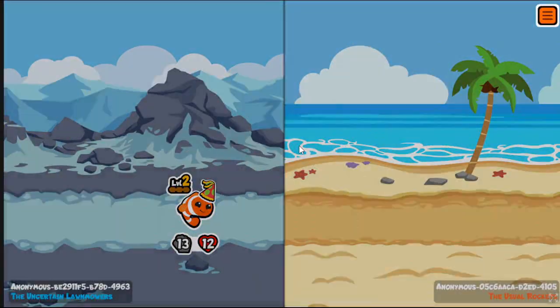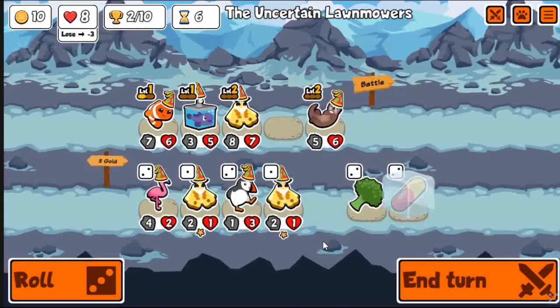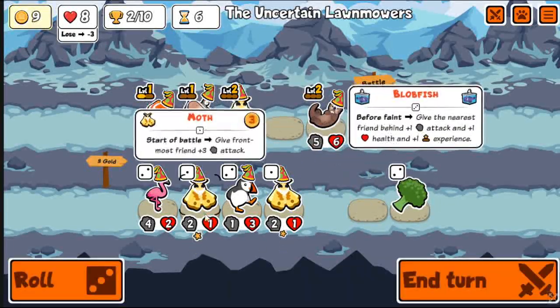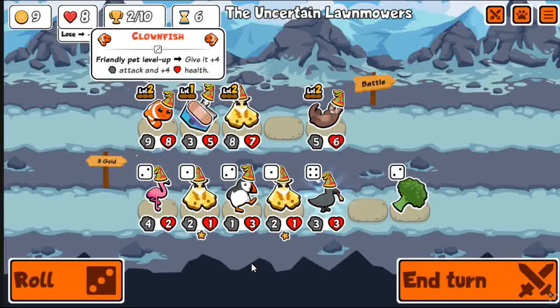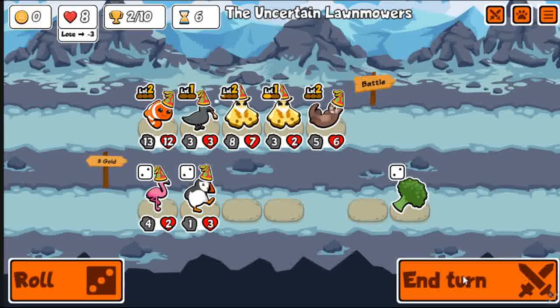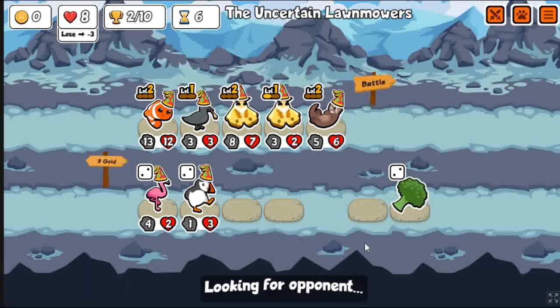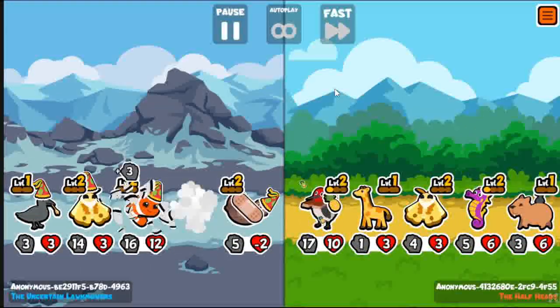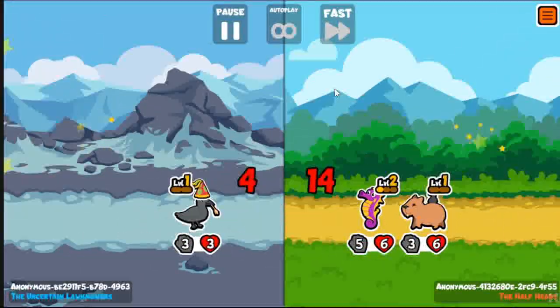Looks like I'm just going for clownfish. The beginning is just standard stuff — trying to survive and get a bunch of tempo. There's still that bug with the pill where it takes multiple clicks before you can actually eat it. Early crow, and then I saw double moths, so I figured sure, why not get two level-ups for two early tier fives.